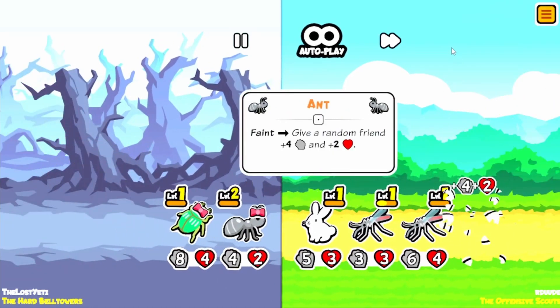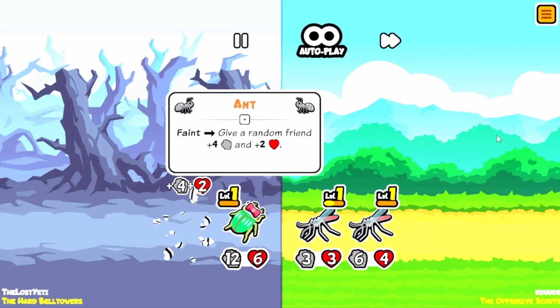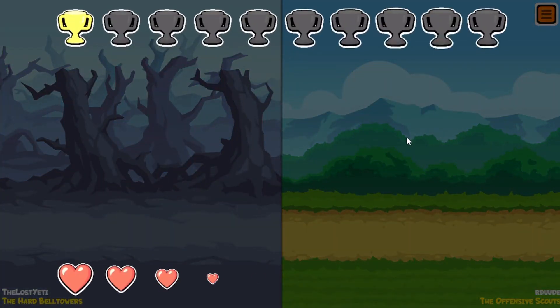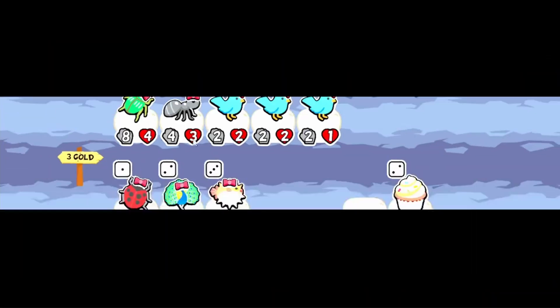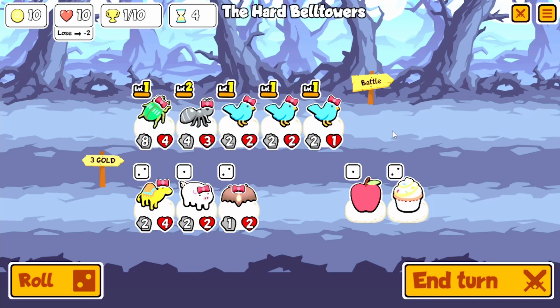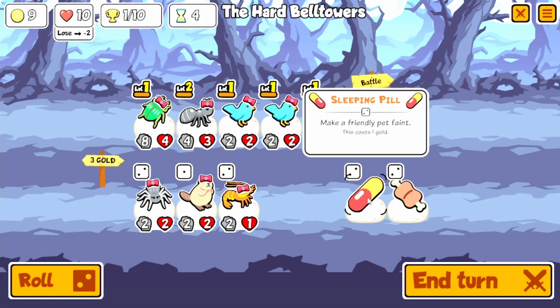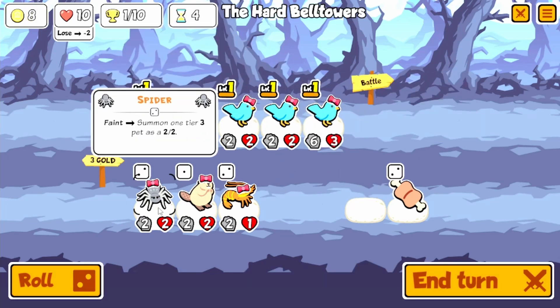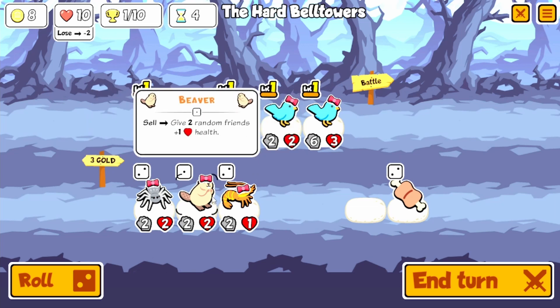Your mosquito build — respectable. Oh, it's our dude again! Sorry, my build is objectively better than your build, but I'll take a trade. Start of turn: give shop pets plus one plus one. It's okay. Give me a pill — there we go, love to see that. Goodbye ants, please. Oh no, okay.